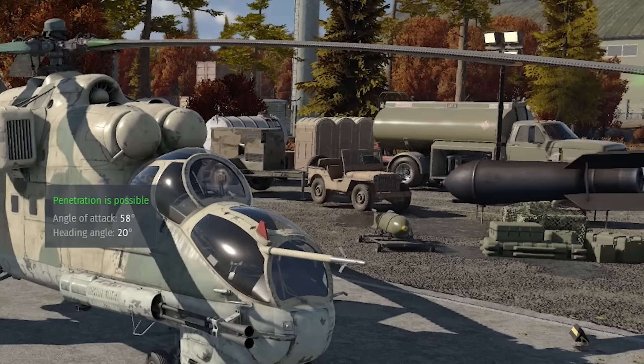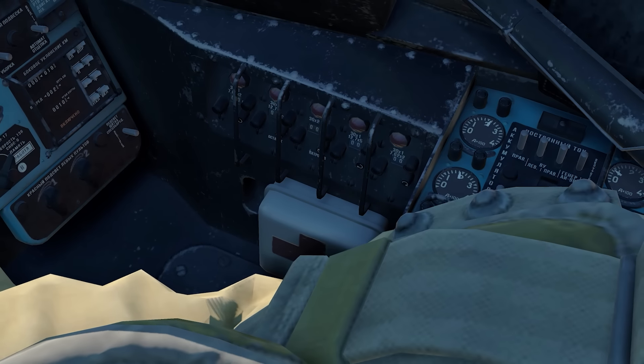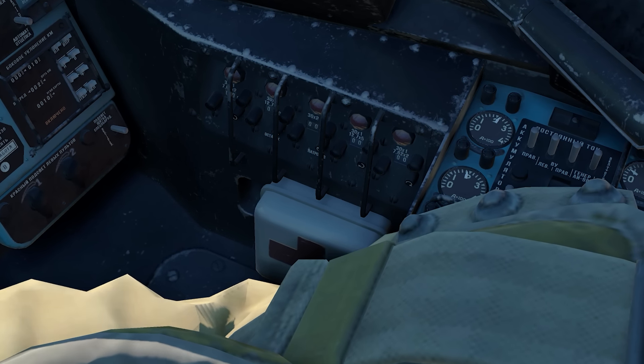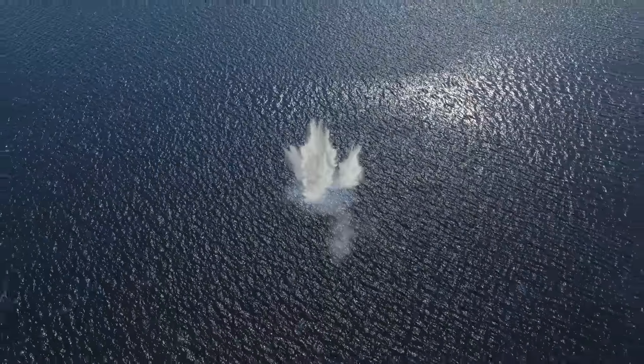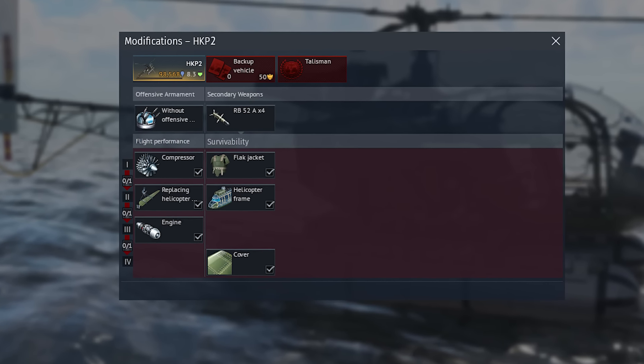If your pilot has an accidental interaction with a .50 caliber bullet and he's flying the MI-24P, simply reach down to your lower right and you'll find that there's a first aid kit to patch you up. As the HKP-2 has no unlockable weaponry, it has one of the fewest amount of modifications for a vehicle in the game.